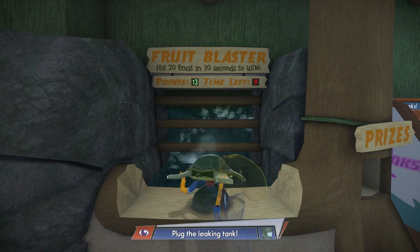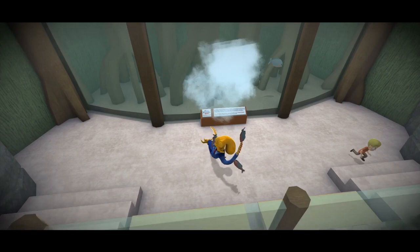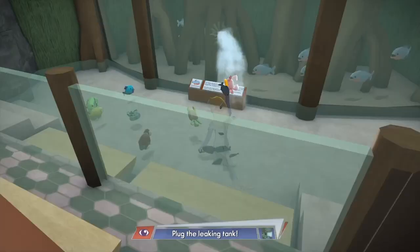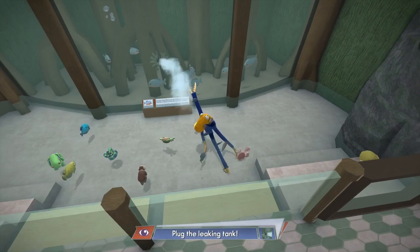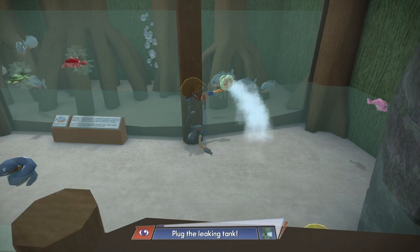Once you get all these gifts, the aquarium tank starts cracking and she doesn't want the gifts anymore — she expects you to basically fix the tank using the toys you just worked your butt off to get. So you fix the tank using all the different toys. This becomes one of the most annoying parts in Octodad — the game gets really boring in the aquarium.